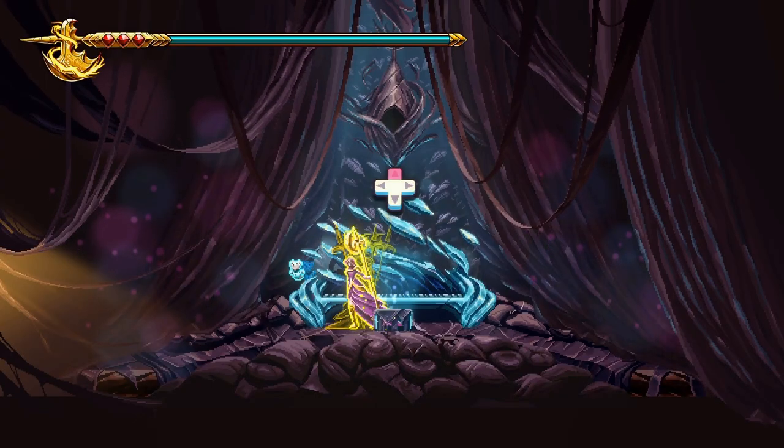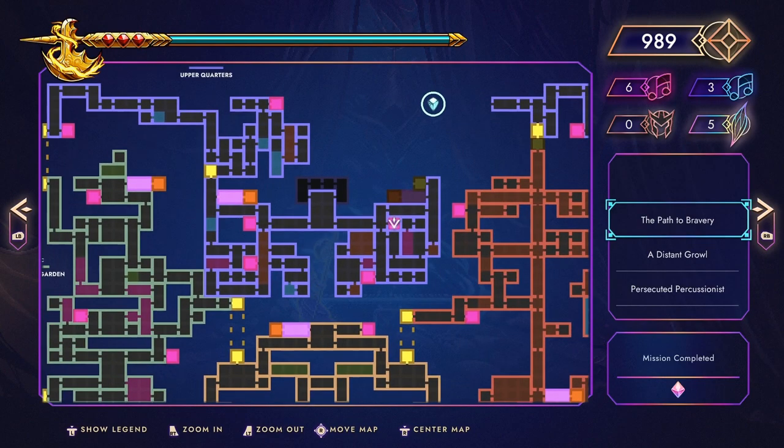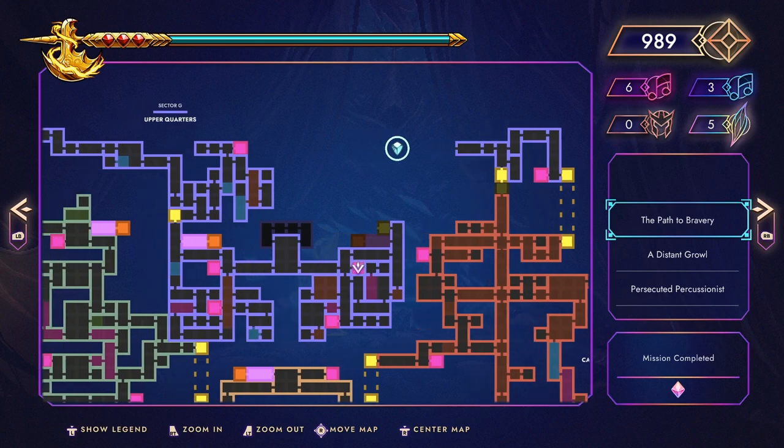I think I'm wrong, but okay. So today, what we're going to do is we are going up. We're going to do that quadrant. We're going to link back there, and we're going to fight a boss, get a generator, all that. And then we will see what the game wants of me.